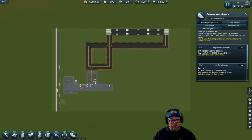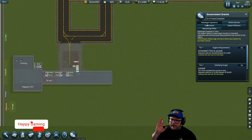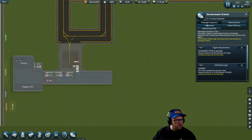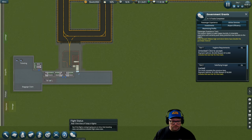Okay, here we go. This is a starter airport. We're just going to press play. We're going to do one or two of these grants every couple of episodes, and that's the goal for this series — to complete all these grants and go through all the little tidbits: building, zoning, staff, finance hub, research, operations, control panel, flight management, flight status, and of course the government grant.